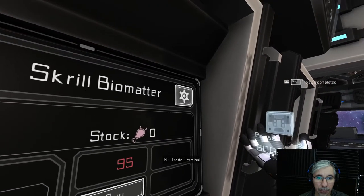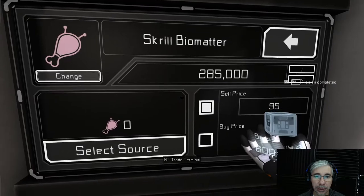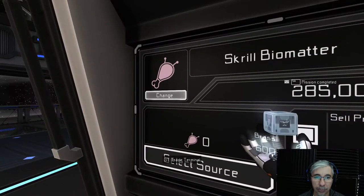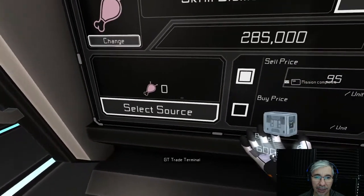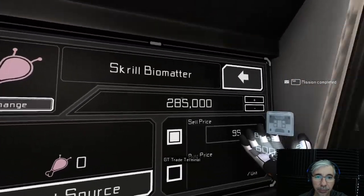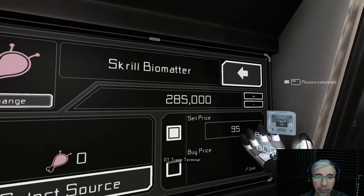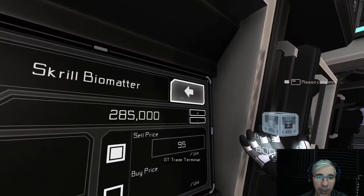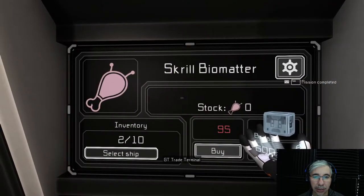If you press this button with the cog, you will see what's going on. You can change what you are buying or selling, set it to buy or sell, set the price, and additionally set what the source is. In this area you see the credit units — in this case, this terminal has this amount of credits.